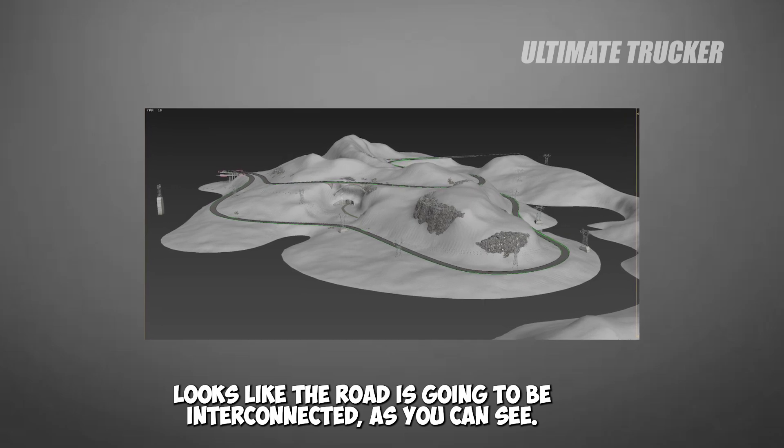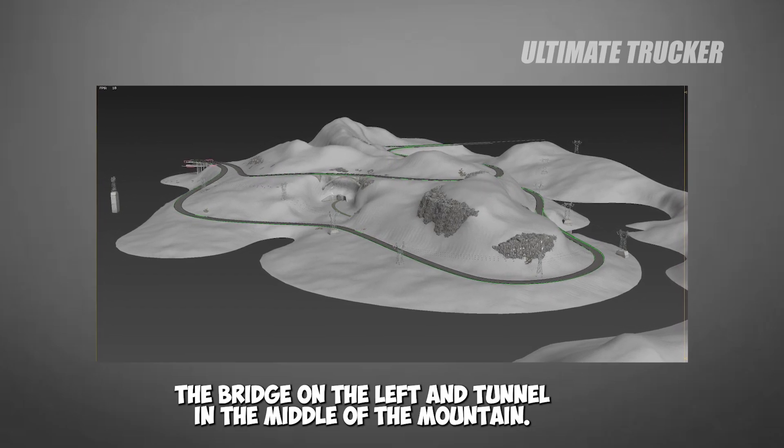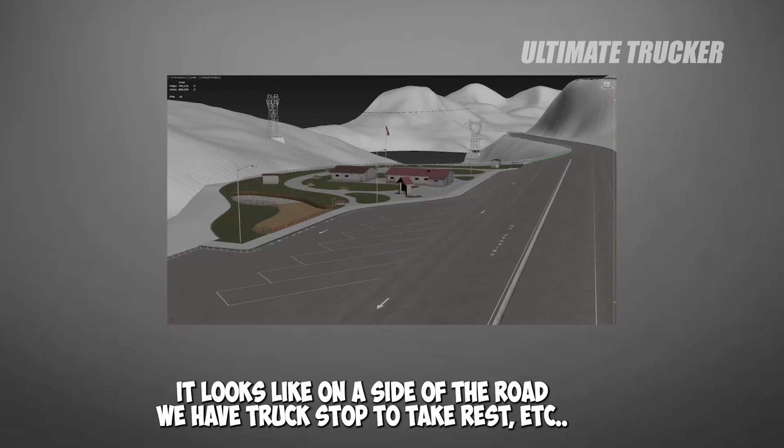The road looks like it's going to be interconnected — you can see the top and bottom roads going toward the same side, with the bridge on the left and a tunnel in the middle of the mountain.